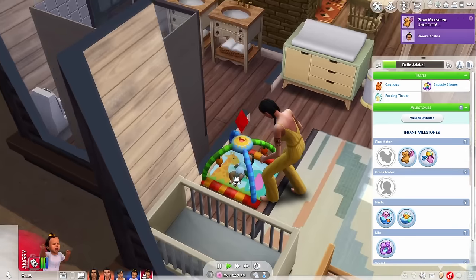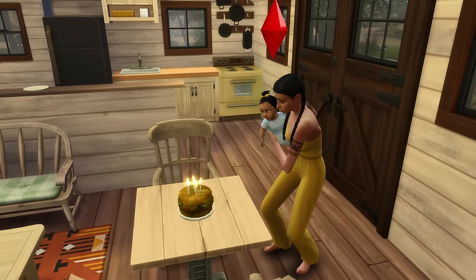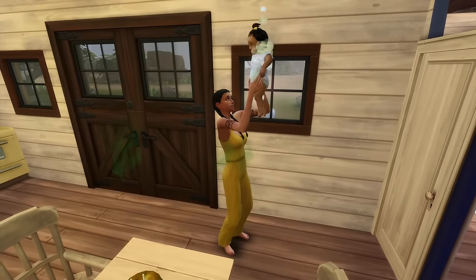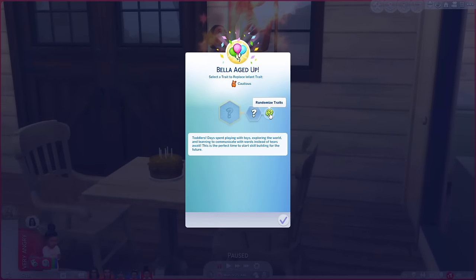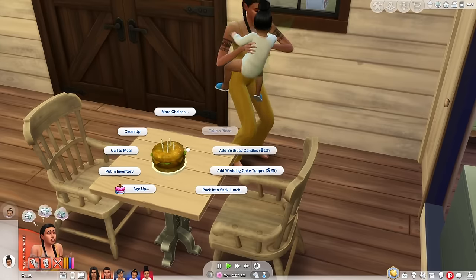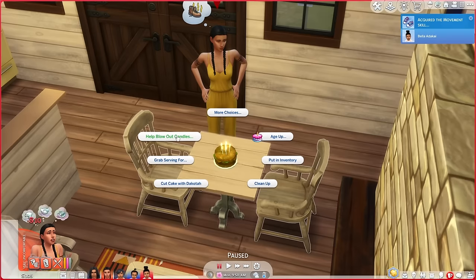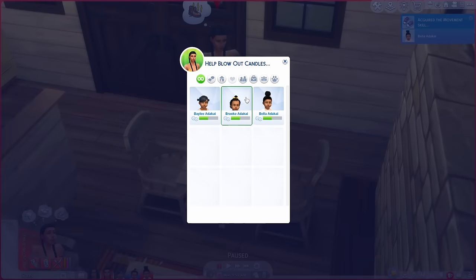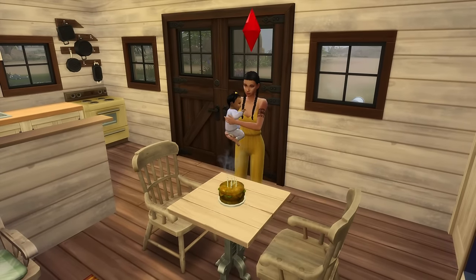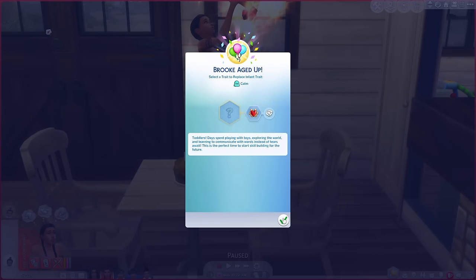First was Bella — let's help you blow out your candles. I know you stink and your cake also stinks — ew, that was so gross. And now you are a toddler! Let's randomize your trait three times. You're silly and Bailey is angelic. Mom, can you add some more birthday candles before someone takes a piece? Now it's Brooke's turn with the nasty cake — disgusting. And Brooke, you are now a toddler too! Let's randomize your traits — you're a charmer.